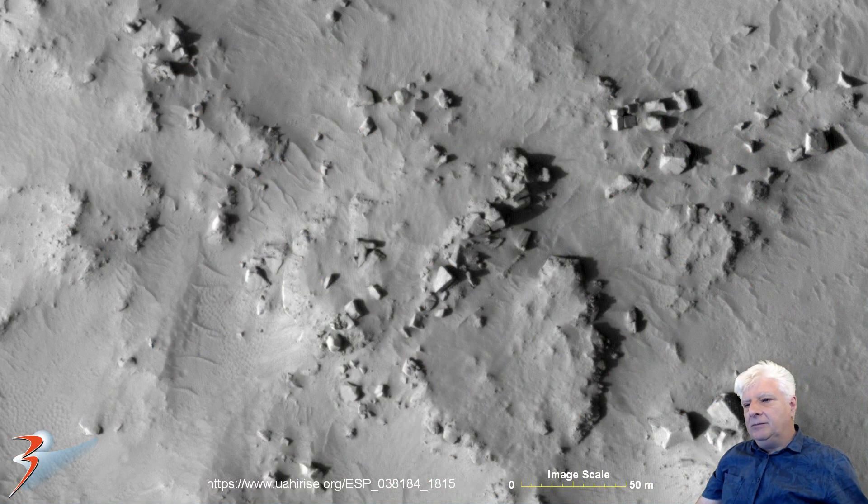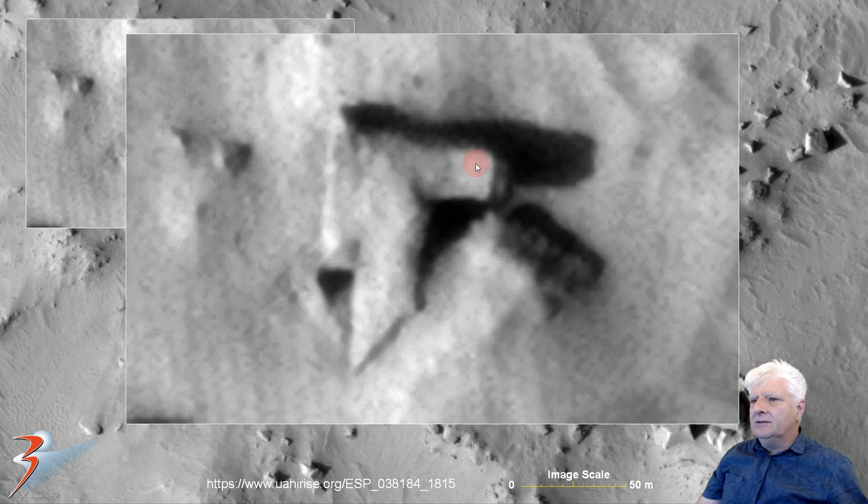The first anomaly we'll be checking out is this strange L-shaped piece, about 8 by 10 meters in size. It's got a strange right angle to it, and then across the one long side we've got a 45 degree angle — rather strange to see that in natural geology: 90 degree angles, parallel sides, and then a diagonal 45 degrees. Very strange indeed.